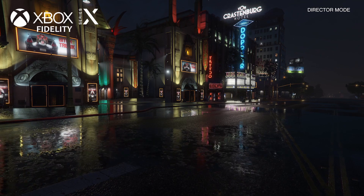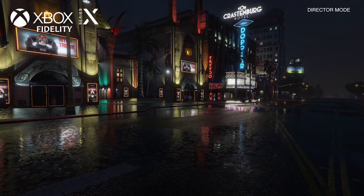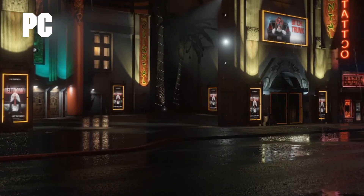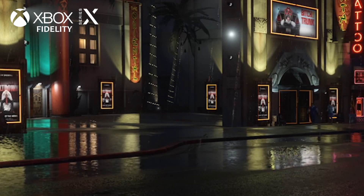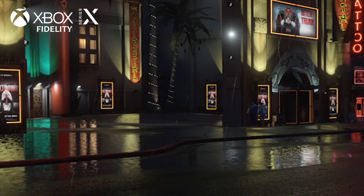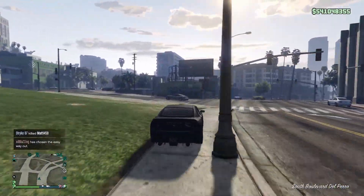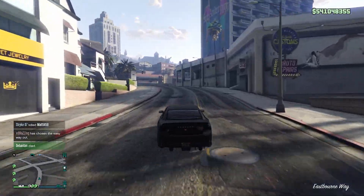Even more interesting is rain puddle reflections, where we see Fidelity mode in its full glory, actually beating the PC version at its max setting. Although the clarity of the reflection is the same between Fidelity and PC, more light sources are reflected on new consoles in Fidelity mode, meaning Rockstar actually enhanced the graphics rather than just copying PC settings over to console. Aside from reflections, resolution, frame rate, and ray-trace shadow differences, I could not find any other substantial differences between the modes — I tested draw distance, visual effects, texture quality, and foliage, and could not see any differences at all.